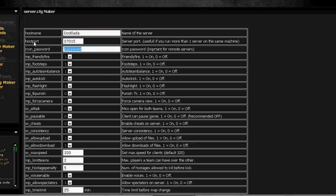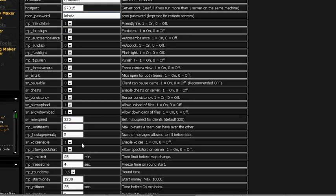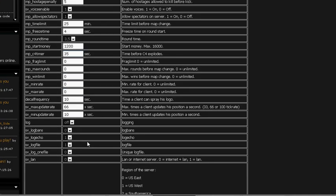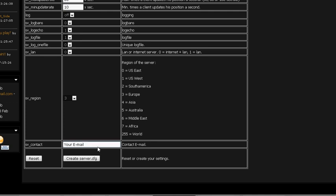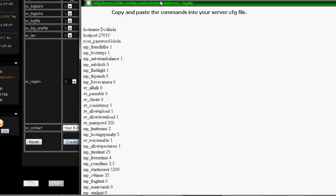You choose your server name to whatever you want, set your password, toggle friendly fire on or off, set max speed, team limit, and cfg timer. Then paste your email and choose your region — US East, West, South America, or Europe — and then click 'Create server cfg' and it will pop up.